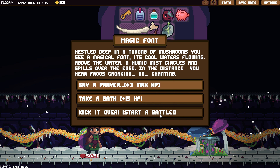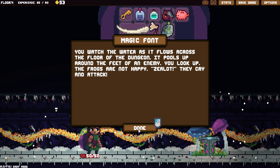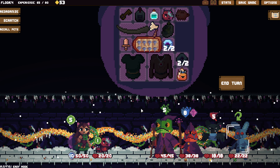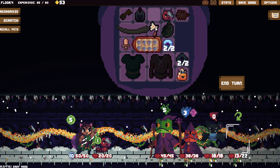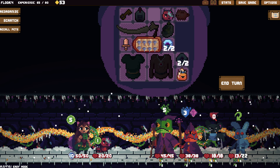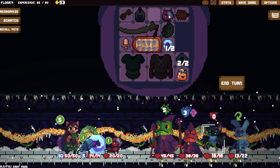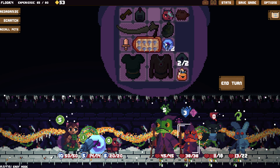Nestled deep in a throng of mushrooms, you see a magical font, its cool waters flowing. Above the water a humid mist circles and spills over the edge. In the distance you hear frogs croaking. We get three extra max HP — heal HP, kick it over. Don't give us experience. You watch the water as it flows across the floor of the dungeon. It pools up around the feet of an enemy. You look up — the frogs are not happy. Zealot, they cry, and attack.